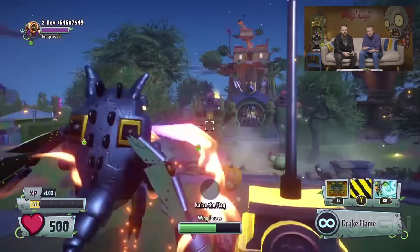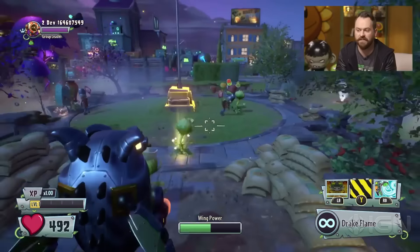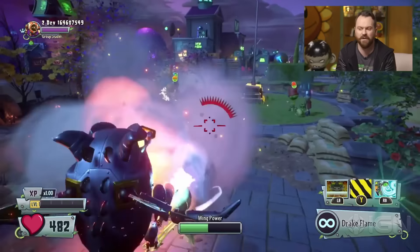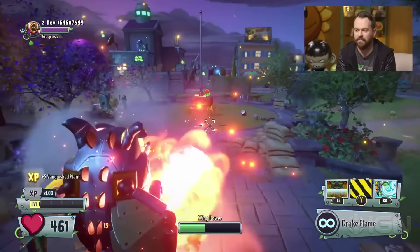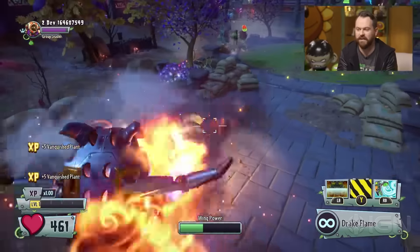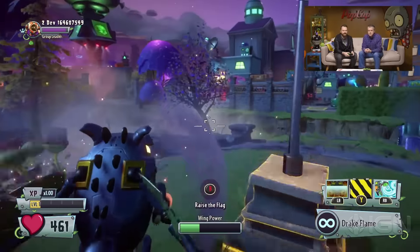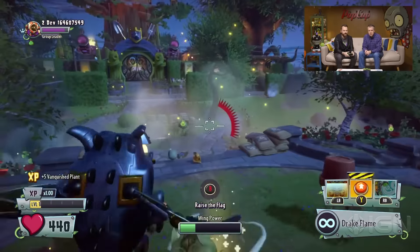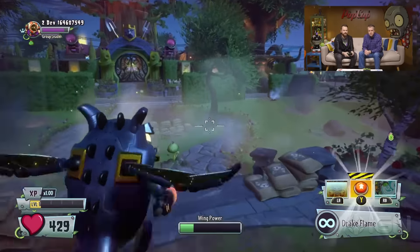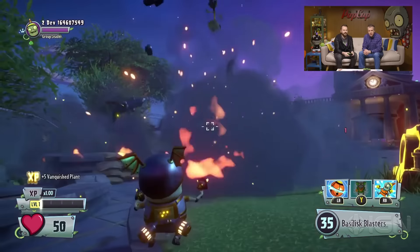I can also power through people — a little bit of a bash and charge. He's a defensive mech, and one of his abilities is actually a smoke screen. I can use that to stop me from taking so much damage. You can see that all around the mech as I take these weeds out. You have a limited amount of time — you can see the wing power at the bottom going down. And if I want to eject out, I can hit Y and Y again, and boom, there he goes.